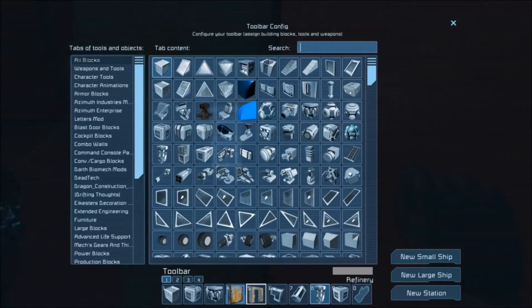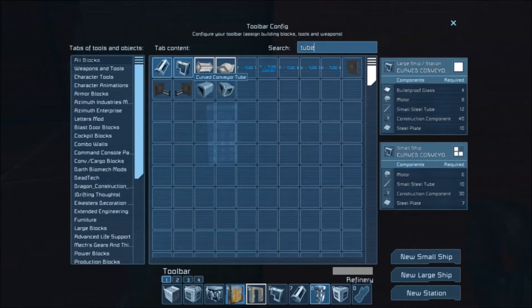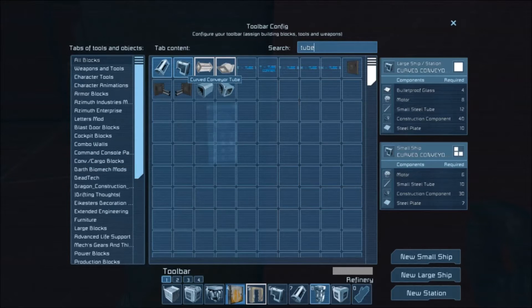Because you are getting some conveyor tubes, you are going to need about 15 to be sure. So for a curved tube, let's say 15 of those — 4 times 15 is 60 bulletproof glass you are going to need.